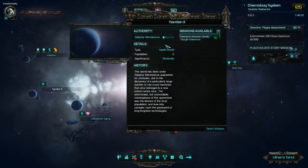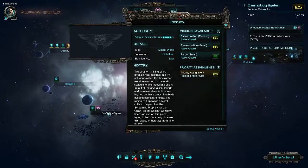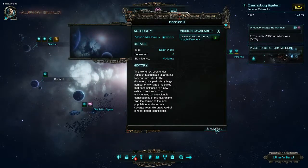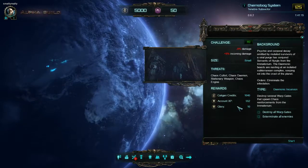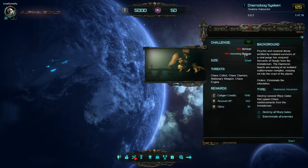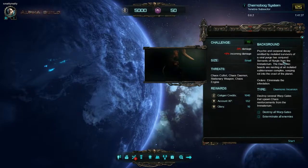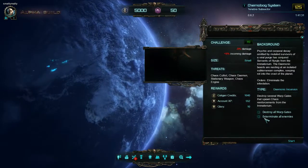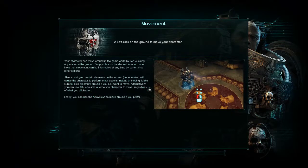This one's available. So I can do the daemon stuff here. Type: death world. Mining world, star fort, death world — I wonder how it got that name. Select mission, let's go. I'm going to assume this is the last submenu. The mission description reads: psychic and corporal decay emitted by mutated survivors of a viral purge has conjured servants of Nurgle. I know nothing about the Warhammer universe, so I don't know what any of this means. But this game is looking really cool — I just wish there was some sort of direction or storyline.